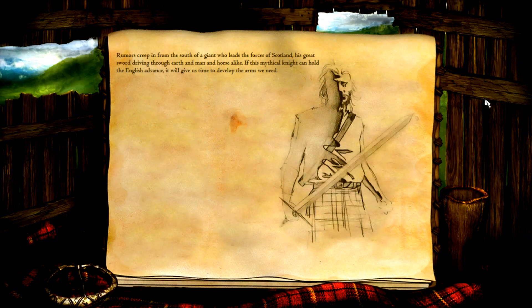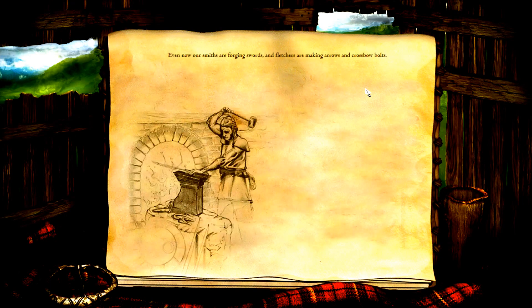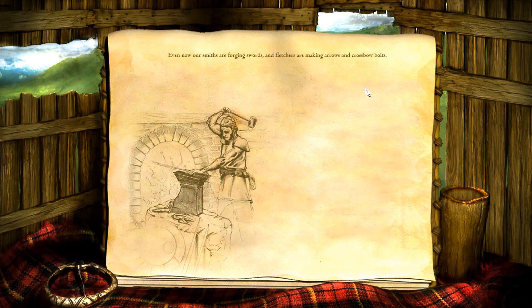Rumours creep in from the south of a giant who leads the forces of Scotland, his great sword driving through earth and man and horse alike. If this mythical knight can hold the English advance, it will give us time to develop the arms we need. Even now our smiths are forging swords and Fletchers are making arrows and crossbow bolts.